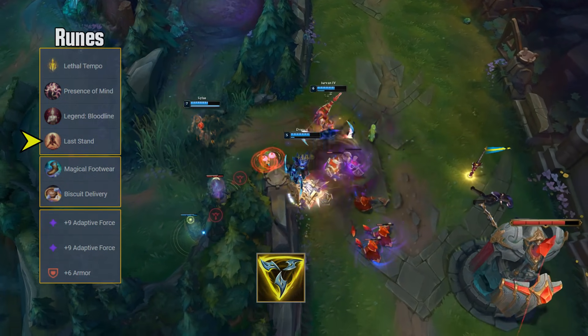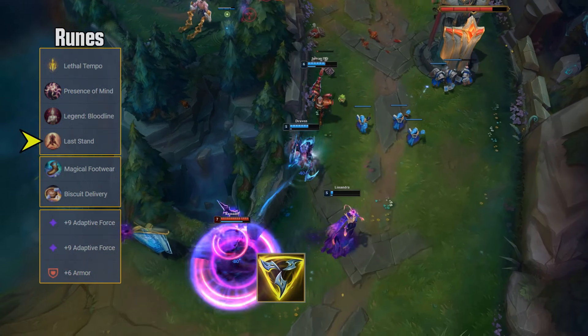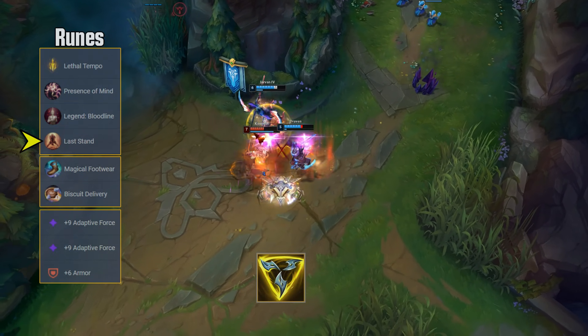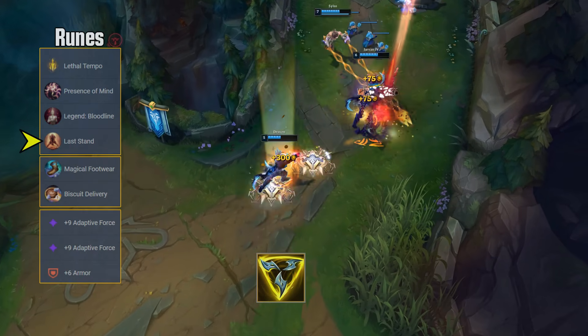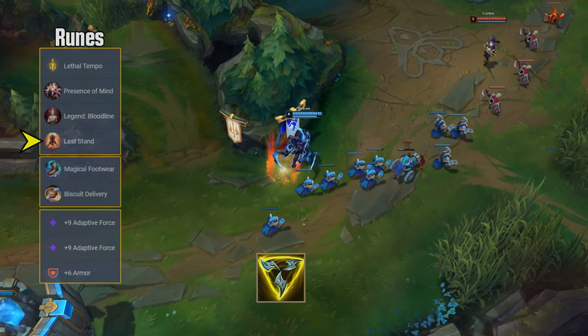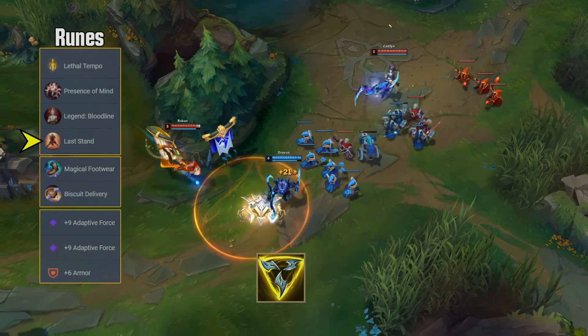Last Stand is an interesting choice. In my opinion, and in this challenger player's opinion, it is the best choice for Draven, but most people pick Coup de Grace for the execute damage. However, when Draven goes all-in he oftentimes takes a lot of damage himself, so Last Stand will provide a lot of value overall. A perma all-in playstyle comes with natural risks, and Last Stand turns that into kind of an advantage.